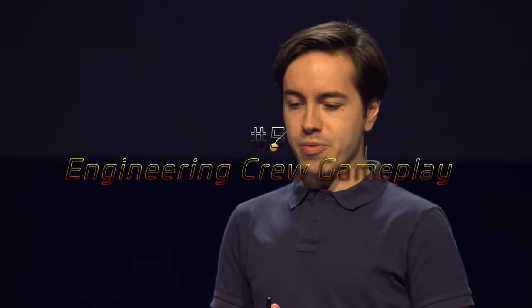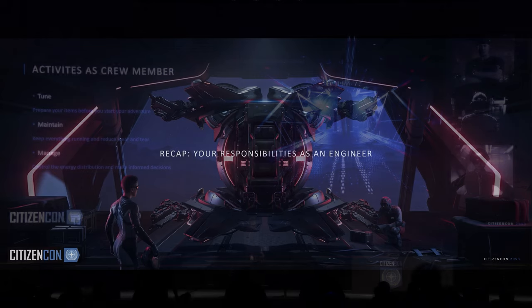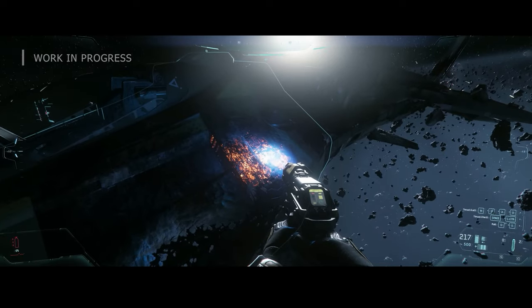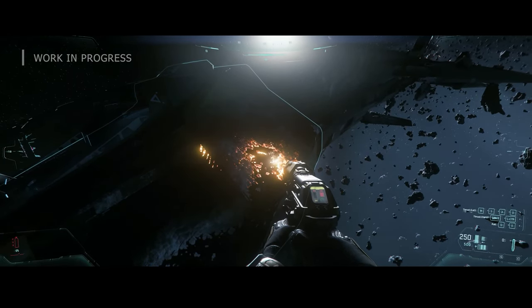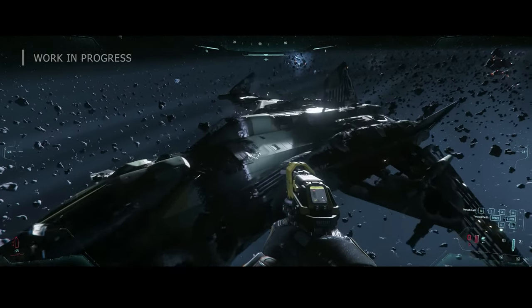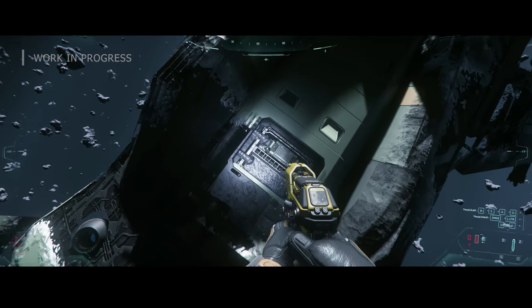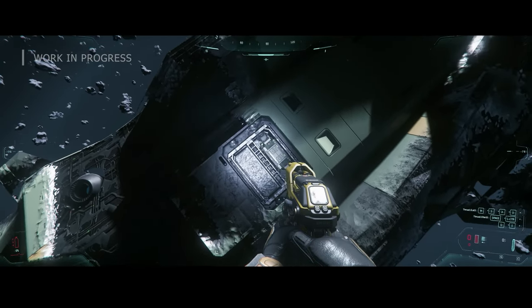The next most important feature is the engineering crew gameplay. Guillermo Bobao, a talented gameplay programmer, took the stage to talk about a groundbreaking resource network system. This new system is set to replace the previous pipe system, offering a more generalized, versatile and expansive approach. It's designed to have a global impact across ships, outposts and even ties into the cargo system. One of the main aspects is how it connects different items, both on your ship and within containers, with functionality extending to missions and outpost management.